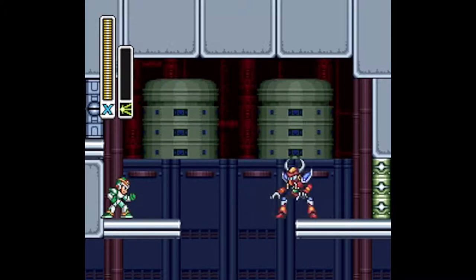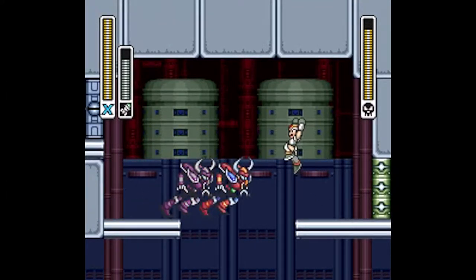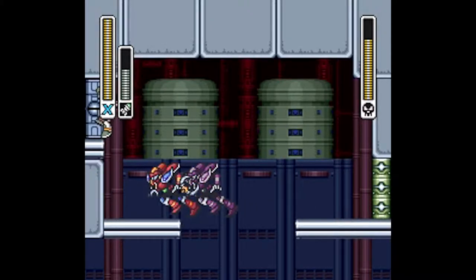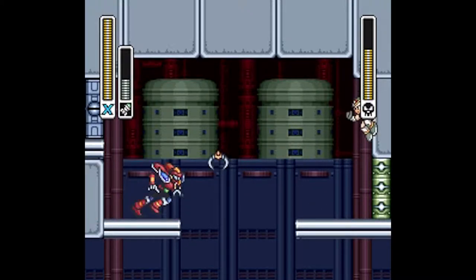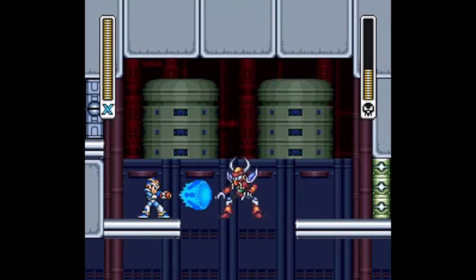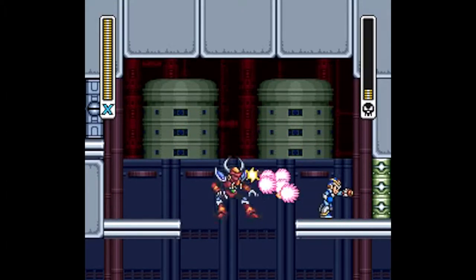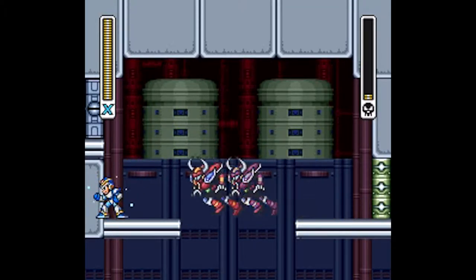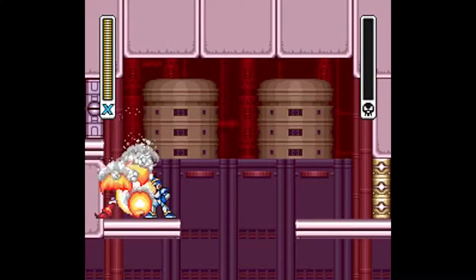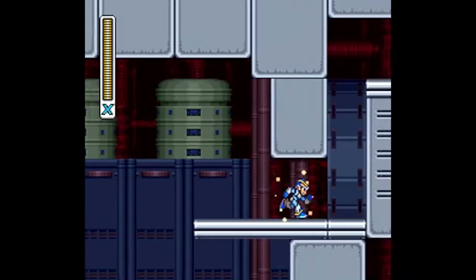Here's the boss rematch against Boomer Kuwanger. This time I'll be using his weakness, the Homing Torpedo. I also learned that when he teleports in, you have a brief window where you can damage him — kind of silly, as that was in the original game too, but I completely overlooked it. For the rest, I'll be finishing off with the Buster. With that in mind, this boss rematch is much easier due to the fact that there are no spikes in the ceiling and the walls are continuous. And Kuwanger goes down for the final time — he was such a pain initially, but with all these upgrades, he's much easier to get through, especially with extra knowledge.